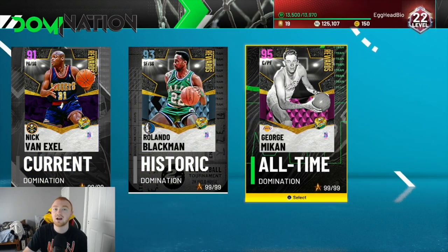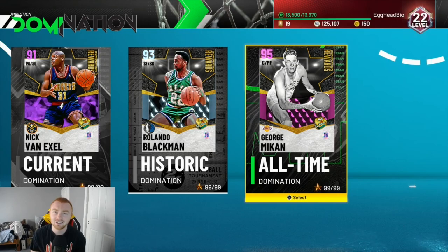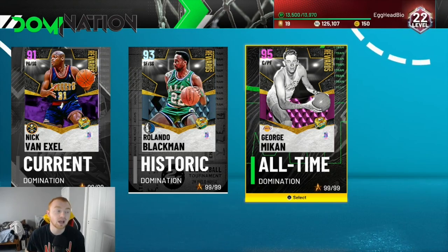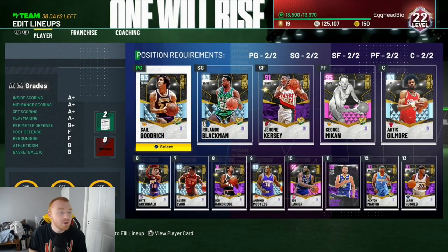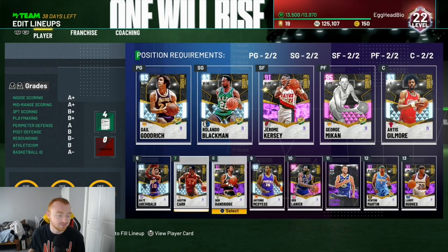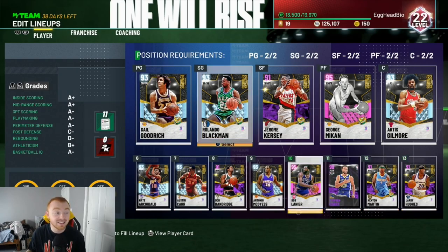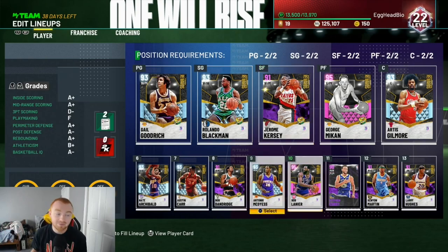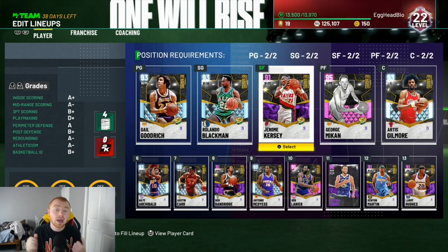Domination is definitely the best method — I went through and grinded the entire thing. There are also different videos on how to beat it for those who struggle with it. You guys can see I've built this team with no money spent; most of them are token cards. Even from domination you get really solid players like Cursey, Bob Dandridge — really solid players worth looking into. Thanks so much for watching, leave a like if it helped, comment questions below, subscribe if you're new, and I'll see you in the next video.